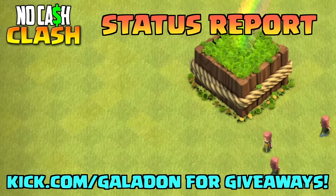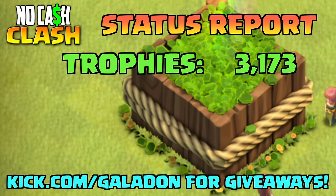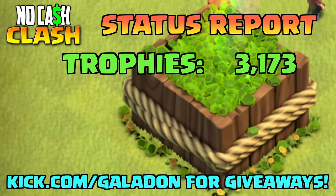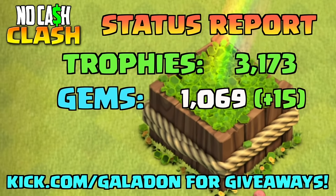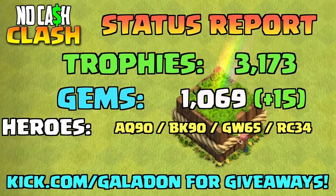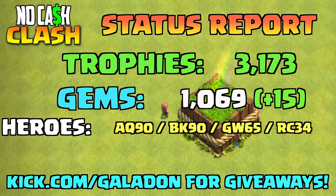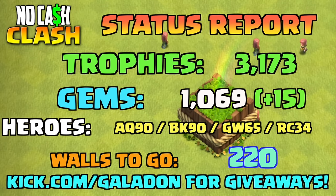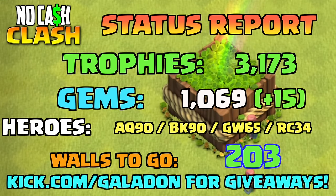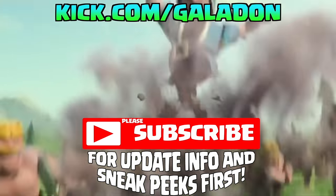Quickly, we pop over to the status report for the 297th installment of No Cash Clash of Clans. Things look pretty normal — right around a thousand gems, right around 3,200 trophies. The queen and king are fully maxed out, so is the Grand Warden; just the Royal Champion yet to go. On walls, we're almost to another milestone — 203 walls to go. Please come join me on kick.com/galadon live streams to get a chance to win something amazing.